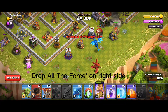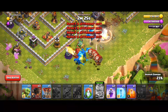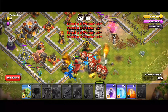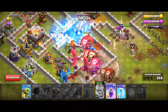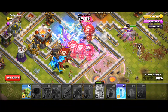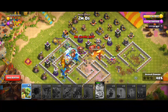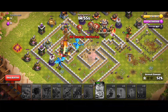When the baby dragon destroys a cannon, drop all the forces on the right side carefully and give them a speed boost. When your barbarian king destroys the inferno tower, use his ability to get more troops on the right side. Deploy the expo and inferno tower, then when your air balloon destroys the inferno tower, use the clan castle and move the barbarian king to air defense to destroy it.